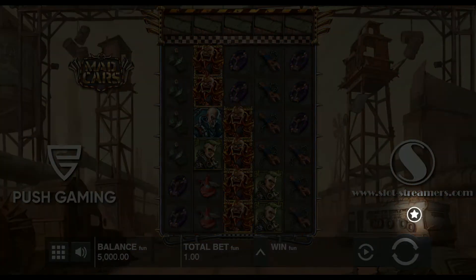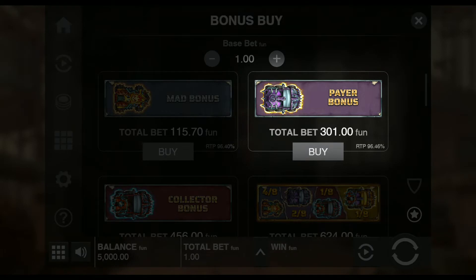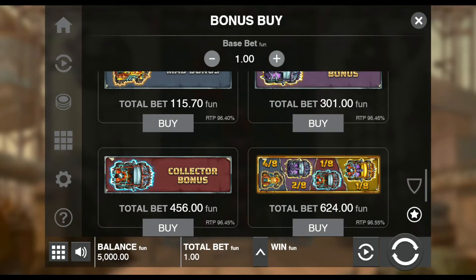There is an option of a bonus buy, in which you can buy the Mad Bonus, but you can also buy additional bonuses. The Pair Bonus and Collector Bonus each guarantee their respective Persistent Cars at the start of the bonus.